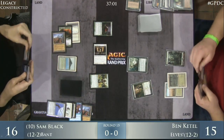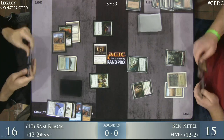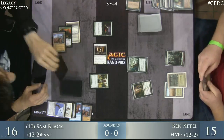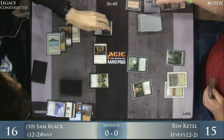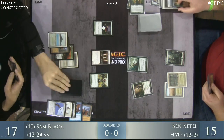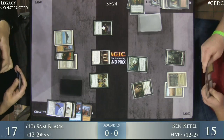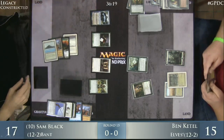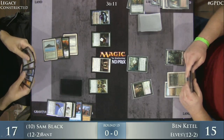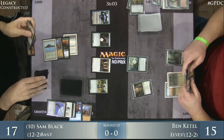Ben Kettle is up against the wall here, though he's stemmed the bleeding by getting Umezawa's Jitte off the battlefield so he can at least try to rebuild. The downside is he's got two Crater Hoof Behemoths in hand — really designed to be Natural Ordered for. His deck can make enough mana to hard cast it, but he's not really in a position for that right now. Sam Black has some pressure with the Scavenging Ooze — he'll be able to gain back some life — and Jace the Mind Sculptor. Here's the Brainstorm.